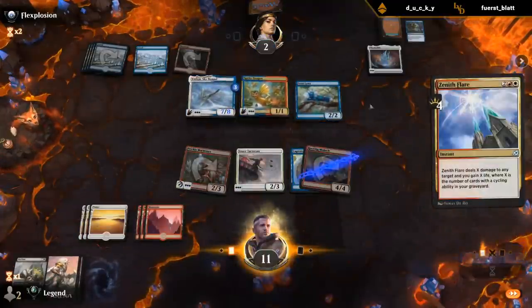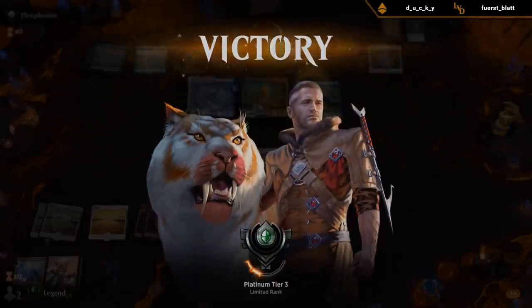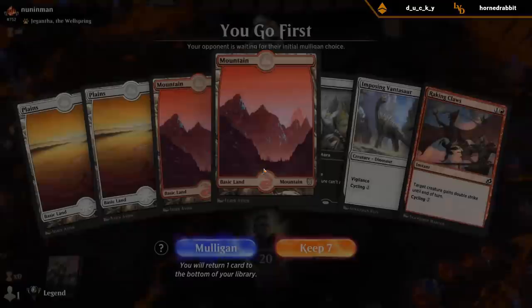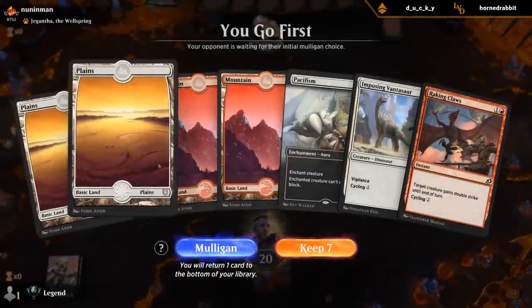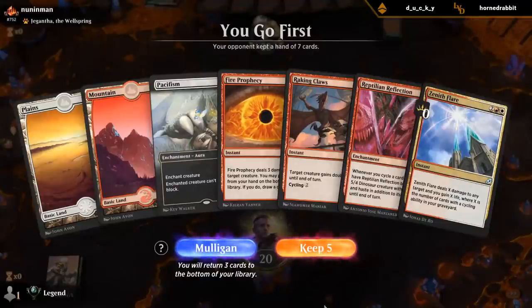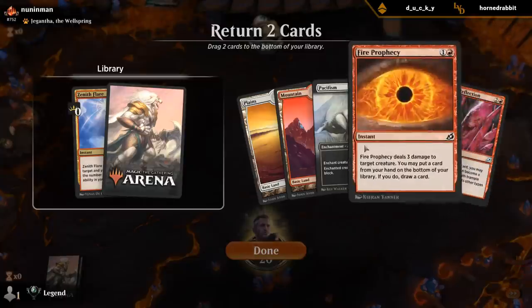That works too. We don't have any cycling payoffs — four Lances is a bit much. This is also pretty bad. I think we need to go to five here. So we're up against Gigantha. Keeping two lands, keeping the Reflection which is kind of our only threat, and Raking Claws to enable it. I need to decide between Prophecy and Pacifism — the discard effect from Prophecy isn't too relevant right now, so I'm keeping Pacifism which can also maybe answer Gigantha later.